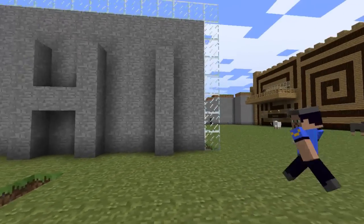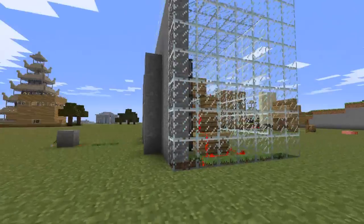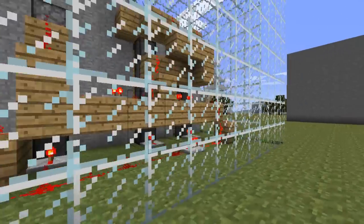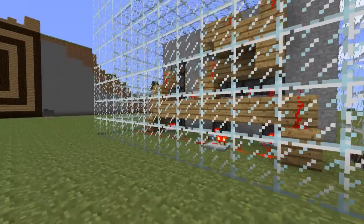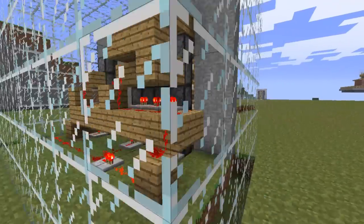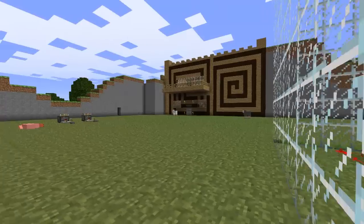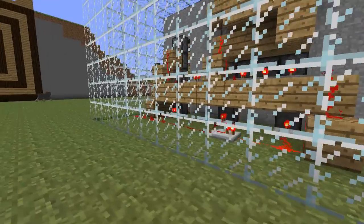I'll just show you the circuitry behind this thing. Pistons have the power to move blocks, obviously. You have to make multiple levels of redstone to get the blocks to pop out. That's one of the more complicated things you can do with pistons. If you want to make more than like two letters, good luck.